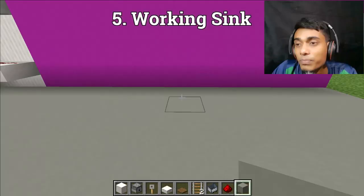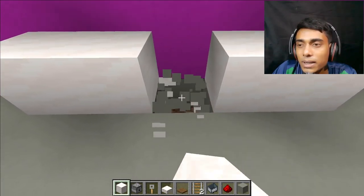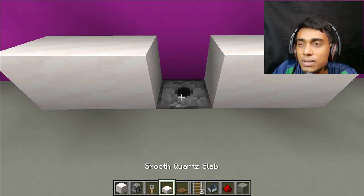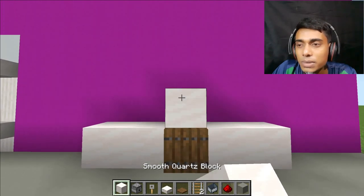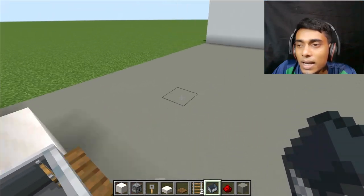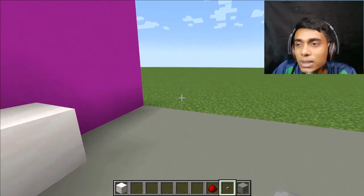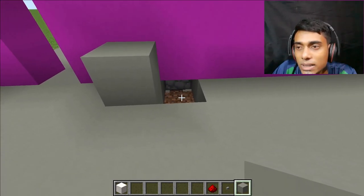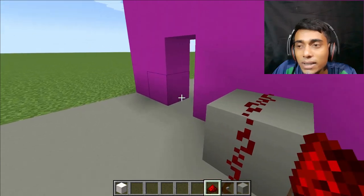Please subscribe! Now we build a working sink. First, place five pieces of white block and break the center of the block. Place a dispenser above and water. Now place a slab over here. Now place a trapdoor like this — you can also use another type of trapdoor. Now place a rail and minecart. Now break this. Now place a tripwire hook and place one button. Now connect the button with the dispenser — place one block and break those blocks where the dispenser is.